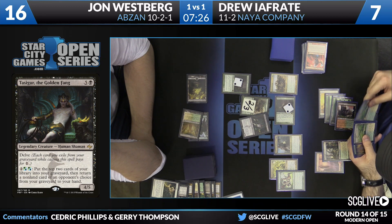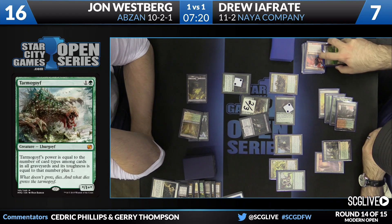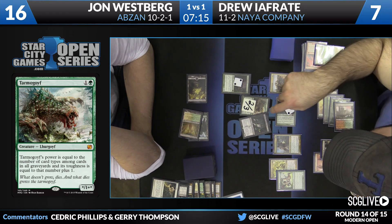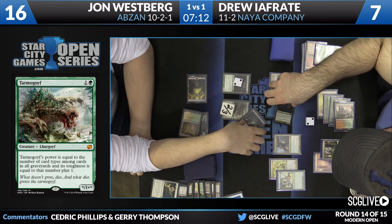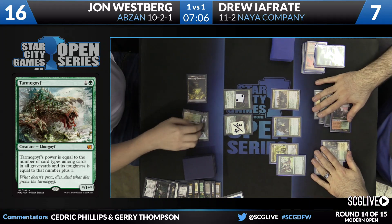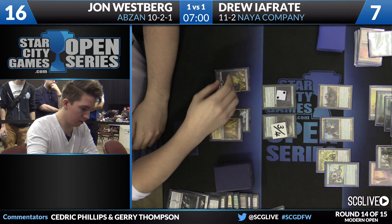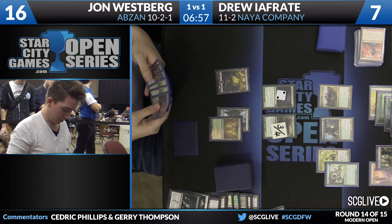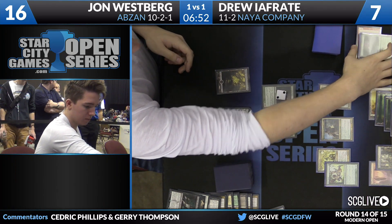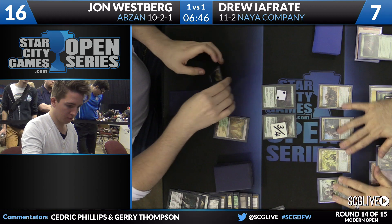Two lands in the graveyard right now for Ifreddy — looks as though Knight of the Reliquary is a 4/4. I think he might be wanting to take care of Tasigur. Tarmogoyf's going to move back up to a 3/4, now there are creatures in the graveyard. Westberg will draw. And for what it's worth, this could also just be a plan to get big toughness creatures out of the way so that Kessig Wolf Run can run wild. Then you can start sending in the Voice of Resurgence — might want to send Voice in there anyway to get that Elemental. It's pretty big. It's good when it has Trample.